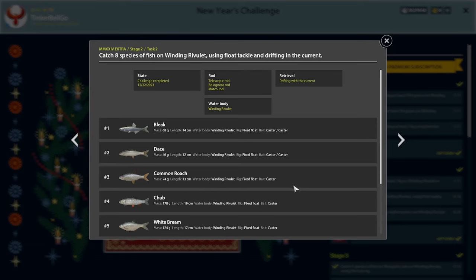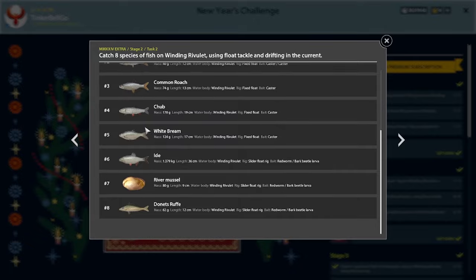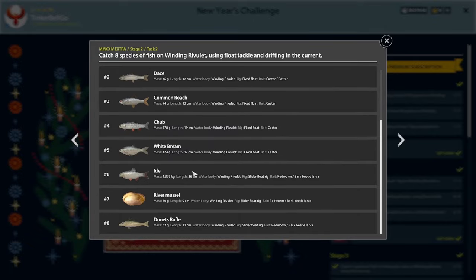Here is a Common Roach too. Here is how my full list looks: I got a Chub with the caster also, Ide with Red Worm on Narva, then Vito Larva on River Mussel, and Red Worm/Vito Larva on Donets. You just need to try for a little bit and you get them easily.